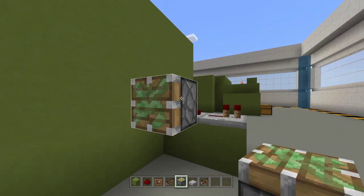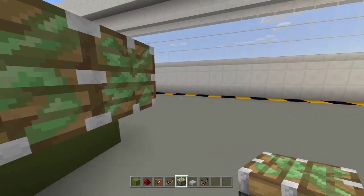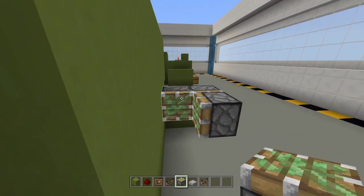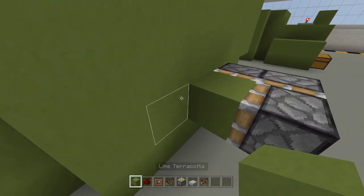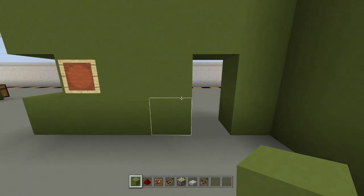Now place two sticky pistons facing this way — these are your door pistons. Place another piston right here and place your wall block on the front of the pistons. That is your door right there.